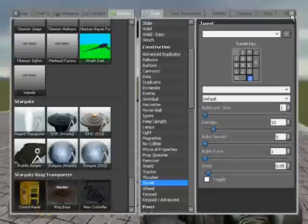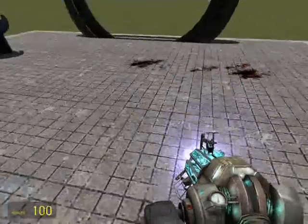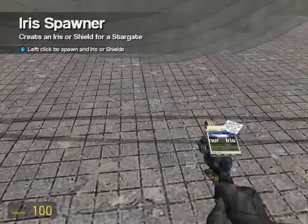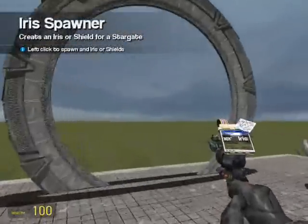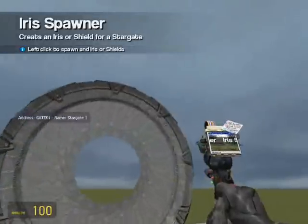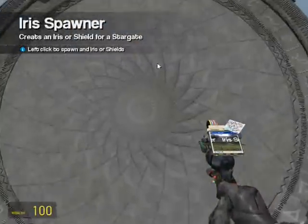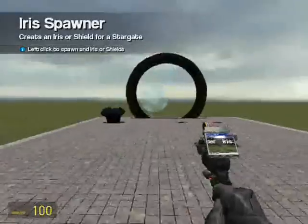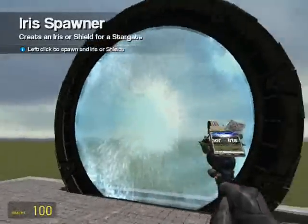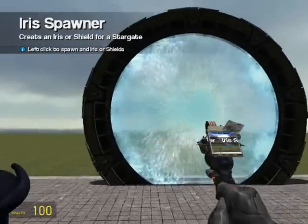Here's the Stargate tool. You have weapons, drone, staff weapon, cloaking, iris, mobile DHD, shield, zero point module, iris remote. The main tools I worry about are iris. Iris is really cool - you spawn it up and it basically controls who can come through the gate. If you click on the Stargate with the iris spawner and get an incoming wormhole, anyone trying to come in gets killed. This is for the SG-1 gate; for the Atlantis gate it would be a shield.